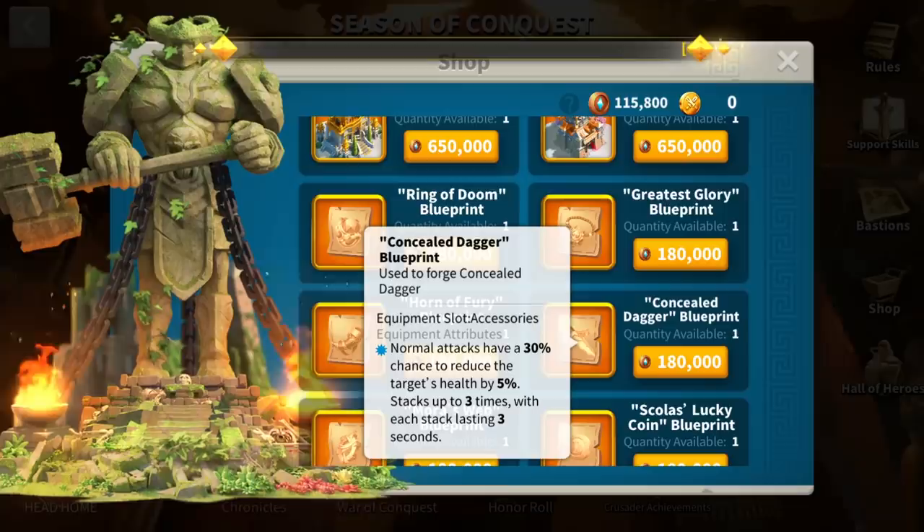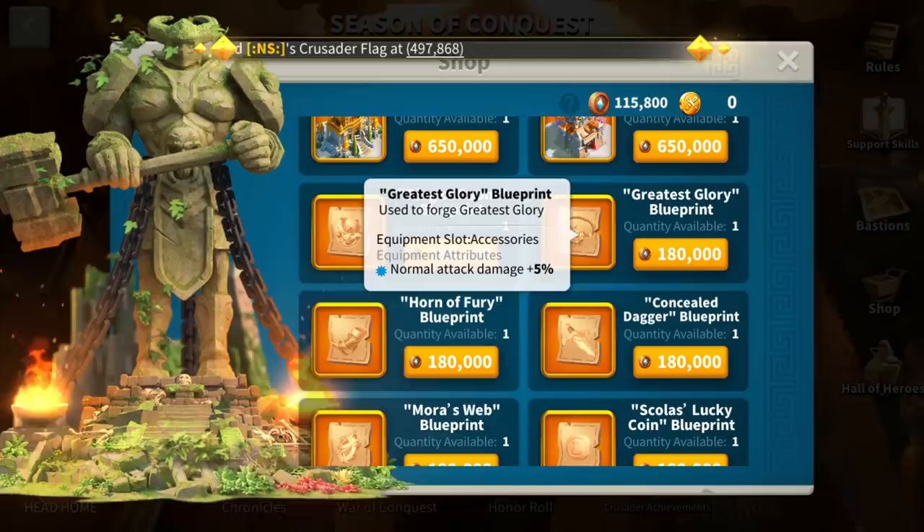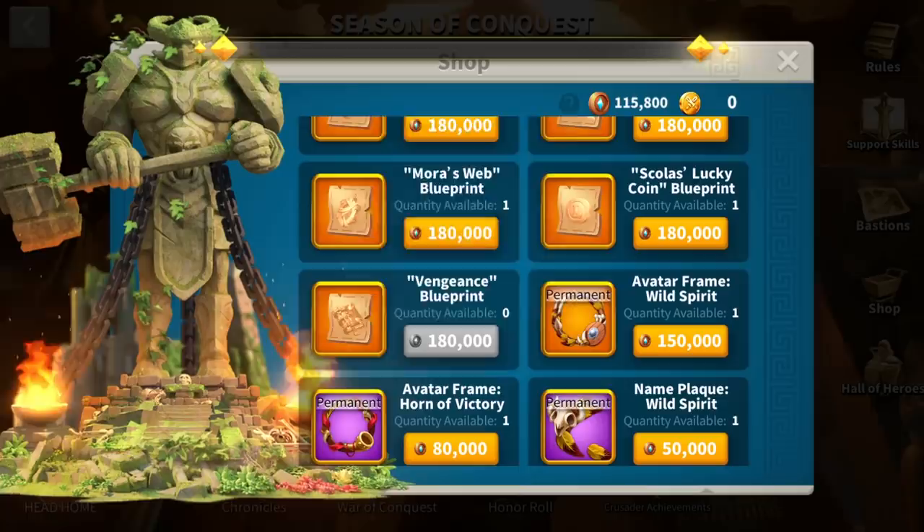I always suggest going for the Dagger first as a free-to-play or low-spender player since it's one of the best accessories to support your team in open field. So, if we rule out the Dagger and the Greatest Glory — which not many people buy anyway — my suggestion for the KVK shop is: go for the Ring of Doom first, then either Mora's Web or the Vengeance. I purchased the Vengeance now because in the previous KVK I already purchased Mora's Web.